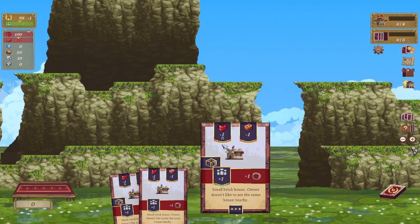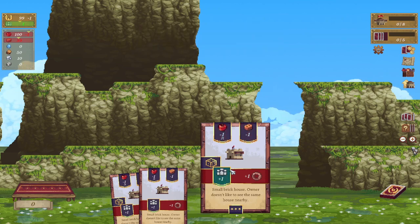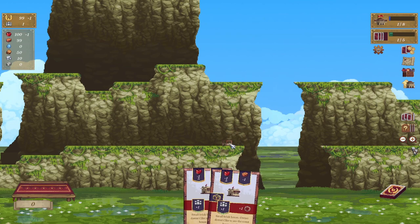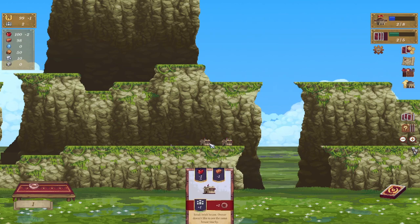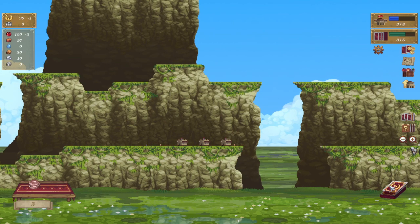Each card will have a build cost, and some of them will have a cost per turn. A lot of them will have that little blue icon. Each time you put down one of these small brick houses, as long as you put it in the right spot, it will give you a coin. Coins are used to buy cards once you hit the population cap.